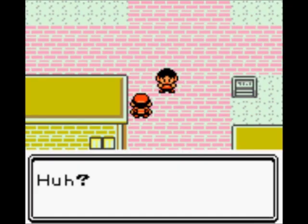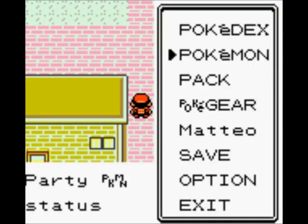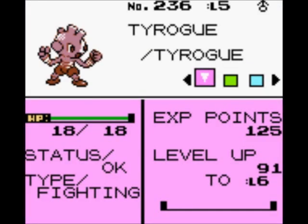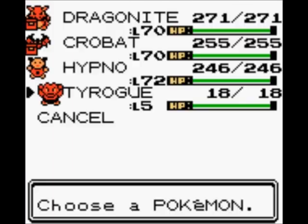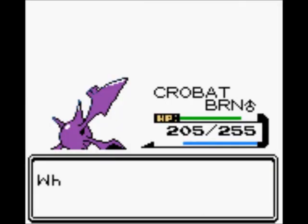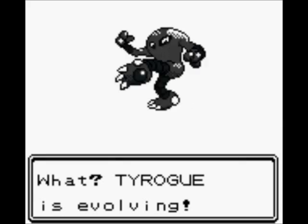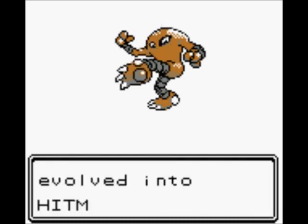Next up we have a third egg hatching - this one will be our Hitmonlee. A fun fact: I actually did have to use Proteins to raise his attack, because he was actually more defensive. So I raised his attack by 5 points and got him to evolve into the one I wanted. His stats were actually equal so he was meant to be a Hitmontop, but I didn't want to go through the whole hatching another egg. Tyrogue is evolving with higher attack at level 20 - and here we have Hitmonlee. Hitmonlee's pretty cool too - he's my second favorite of the Hitmon family. No love for Hitmontop. This is Mateo and Hitmonlee saying bye.